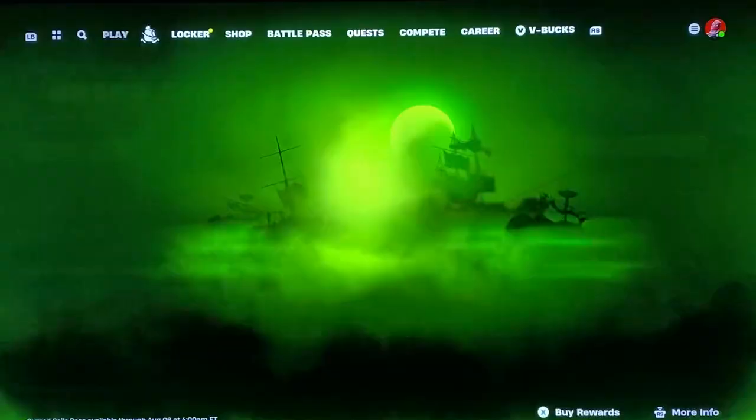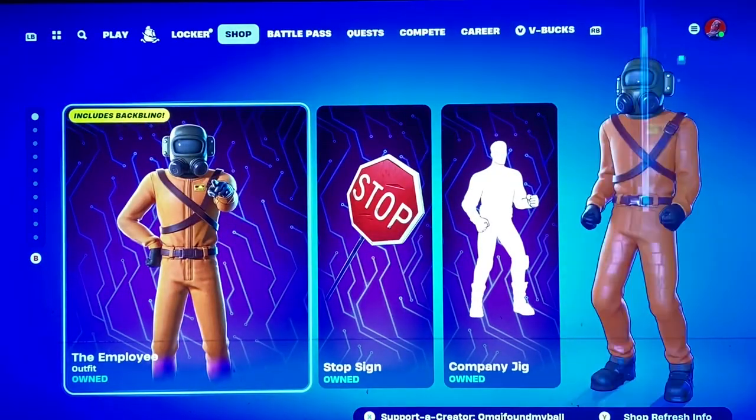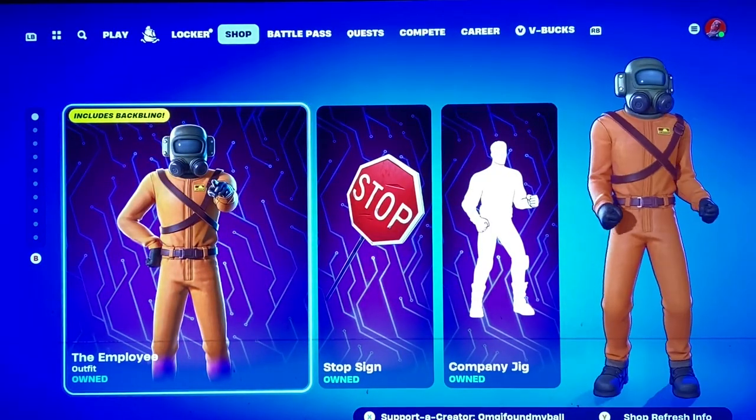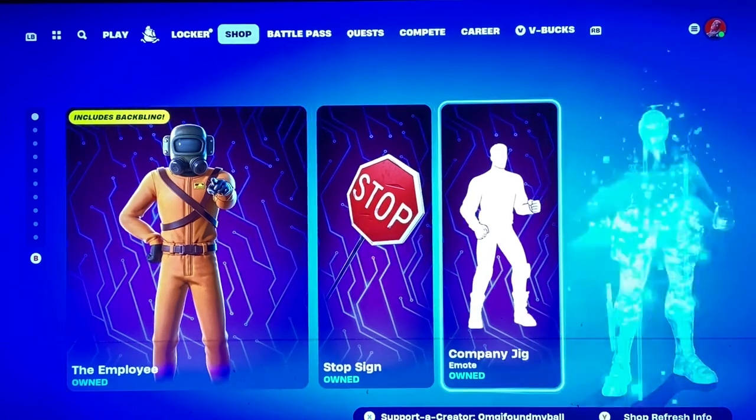Other than that, let's look at the shop. We have the Company — it is from Lethal Company. Glad to see it back; I know a lot of people were saying this was not coming back anymore, but they were wrong — it came back. We have the Employee, the Stop Sign pickaxe, and the Company Jig.